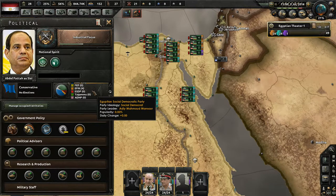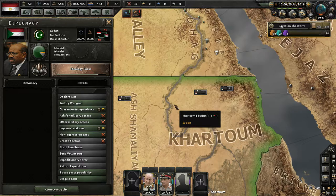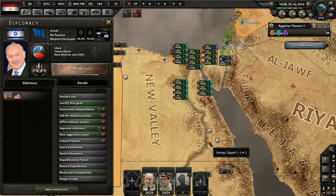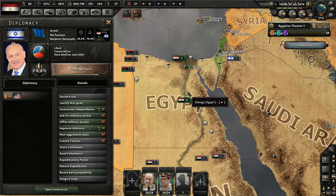Between the conservatives and the Islamists, they basically have the vast majority of popularity in the country — all the other parties have very minimal support. Looking around the map, to our south is Sudan, to our left is Libya, and on the eastern side we have Israel. Those are the only three countries that border us. We definitely can't go for Israel because they're backed by the United States. I'm not going to mess with the United States right off the bat — if we go to war with them and the USA joins, they're gonna completely shrek me. The Egyptian army has nothing on the US military.